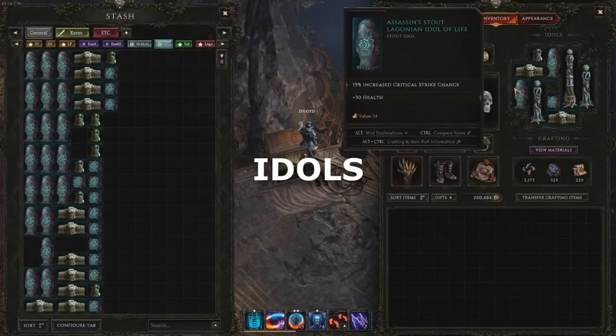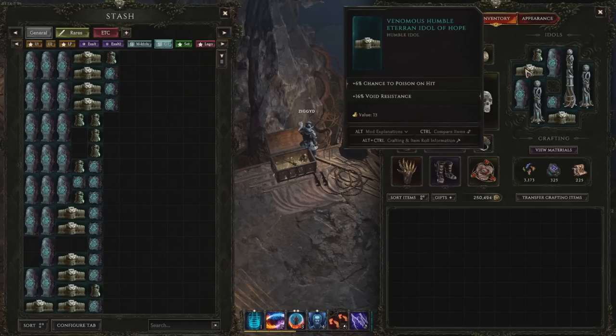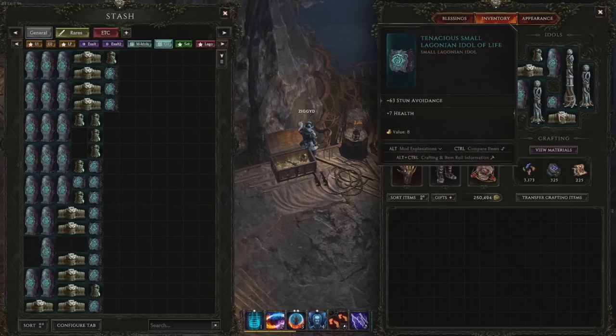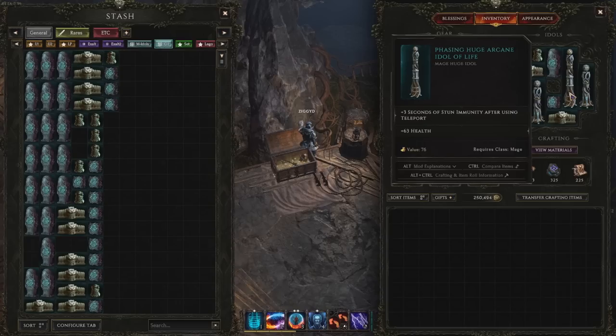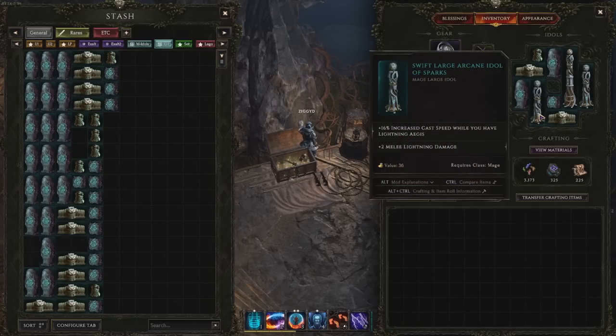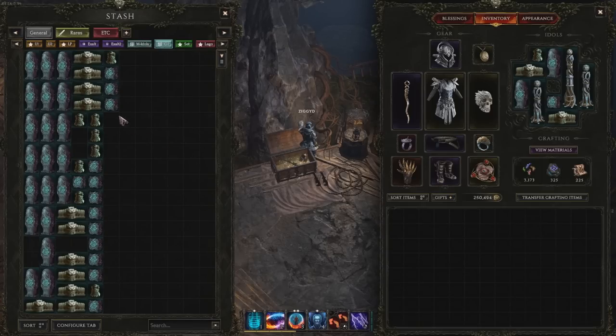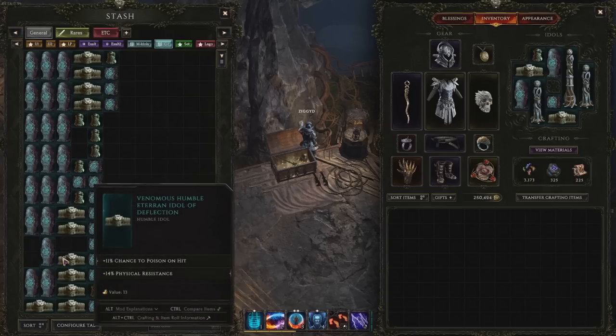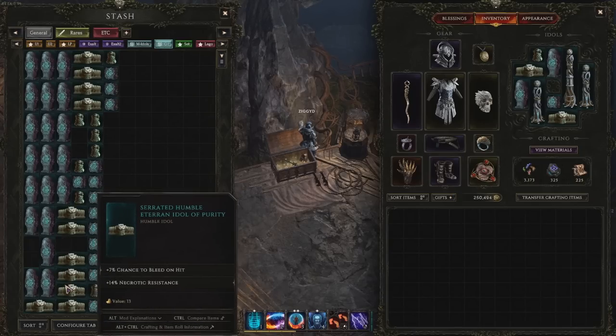Idols are Last Epoch's take on charms, and they're a very powerful slot for boosting your build and shoring up weaknesses. Idols are items that only work when placed in the idol inventory, and they only ever have two affixes which are rolled randomly when dropped. Idols cannot be crafted, so always be on the lookout for good ones. Idol slots are unlocked by doing side quests in the campaign — you can open the waypoint map to see how many idol slots you still have to unlock. The smaller idols — the 1x1s and 1x2s — are available to every class and have more generalised affixes: health, resistances, specific damage and ailment chance. These are incredibly useful for increasing your resistances and shoring up gaps in the rest of your gearing.